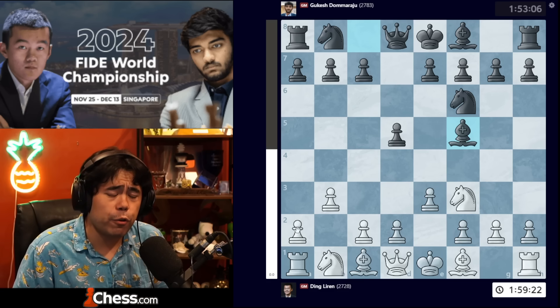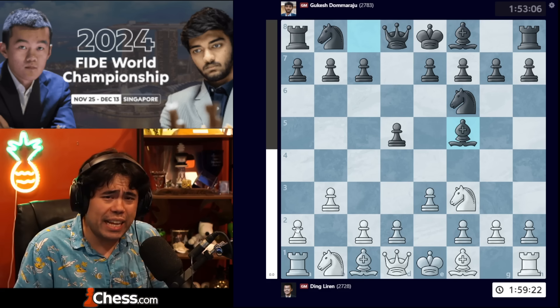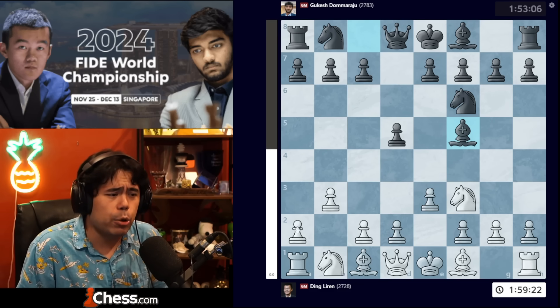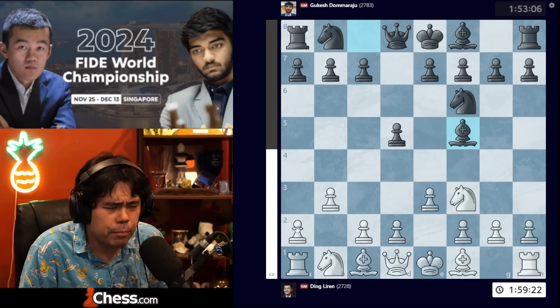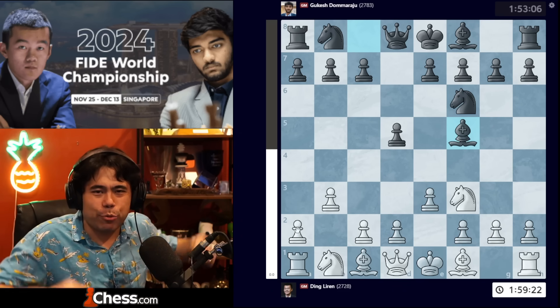It was a two-game mini-match; I won the first game with the white pieces. Over the course of that evening before we played the next game, I was talking to my second Chris Littlejohn, and we were talking about some ideas. Chris basically wrote me a message and said, 'I looked at this bishop a3 crap.'